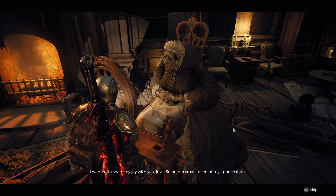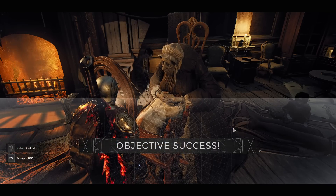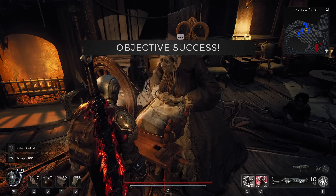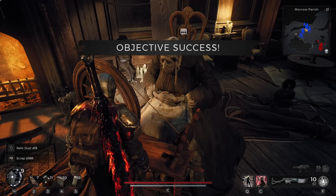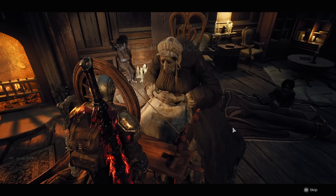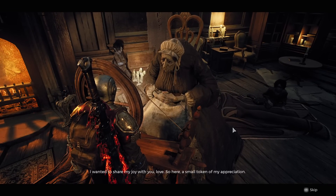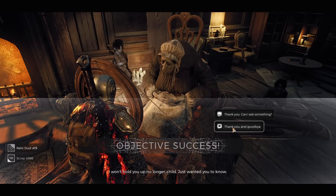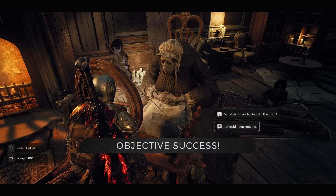Within an hour, even on the lowest difficulty, you can get close to around 100,000 scrap, about 15,000 relic dust, and maybe a quarter million XP. On console or without a macro it'll be a lot of clicking and will get boring, but if you have a macro set up on PC you can do this AFK for a lot of rewards. This is by far the best way after the patch to get relic dust, scrap, and XP.